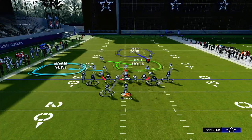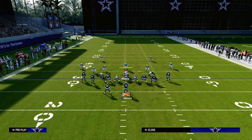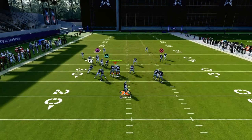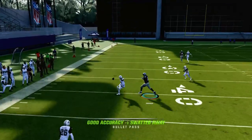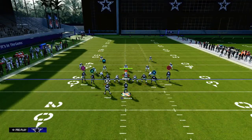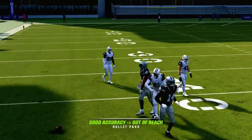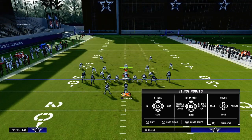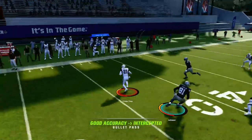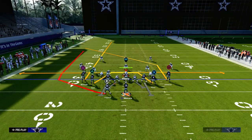Another thing they might try is putting a little cloud flat to try to play this route. This is where I love to smart route this route, especially in a first and 10 or second and eight situation. When you smart route this route, you'll see it'll get a little bit of a sharper cut. Mid and elite abilities will help this, but I recommend messing around with smart routing it as well. In terms of the free form pass lead I'm recommending, we're basically going to free form it down and slightly to the outside. I've done it in game and it's been very effective against zone, or anytime they're putting a cloud over there.